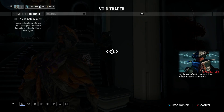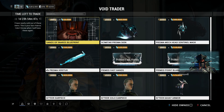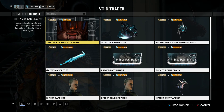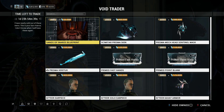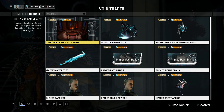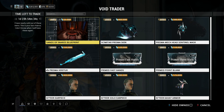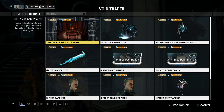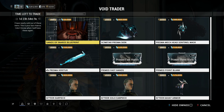Over on console there is the Scimitar Prisma skin, the ship skin, the Prisma Mechhead Sentinel mask, and the Prisma Veritux — an archwing melee weapon. There's also Primed Fast Hands, Primed Point Blank, and the Katia Earpiece and Katia Solo Earpiece, which are two separate face add-ons for your operator but you can only equip one. Be careful which one you pick up since they look nearly identical.